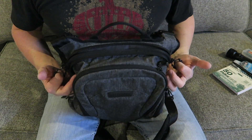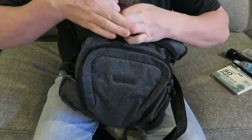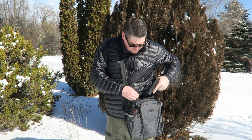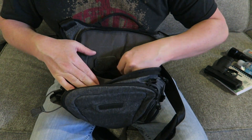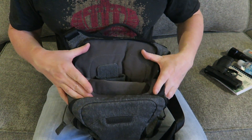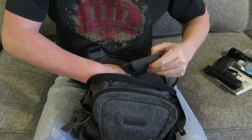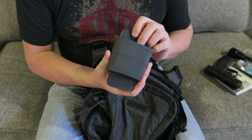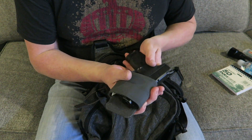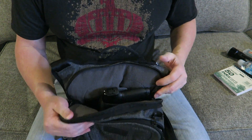Right behind the front pocket is the concealed carry pocket. You've got very nice zipper pulls that you can get your fingers into — I leave them right up top so if I have to sling the bag over I can very quickly open this up and draw my firearm. Inside is full hook and loop so you can really accessorize this. I just have their universal pistol wrap (UPW) in here. It's Velcro-based — you simply adjust it for your firearm and use it right or left. You put it in at a little bit of a cant and it holds your firearm securely.